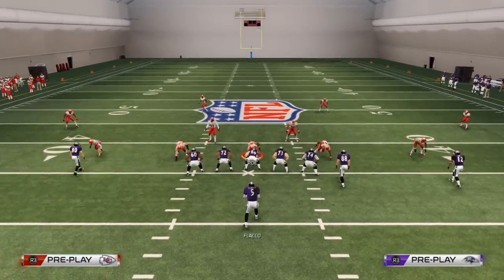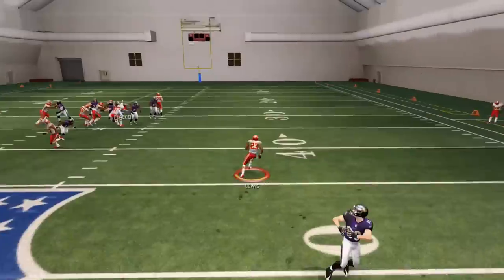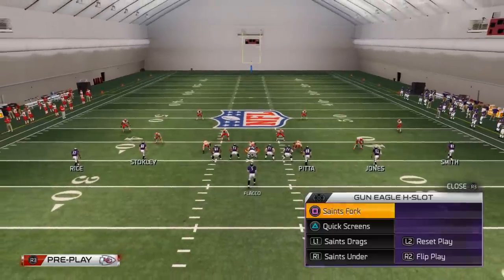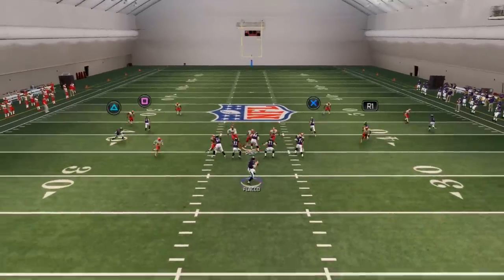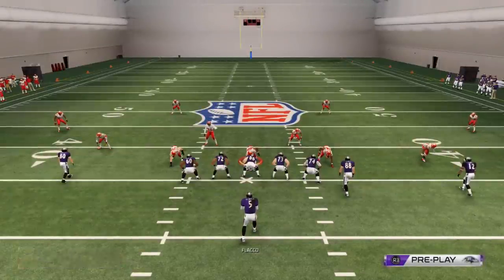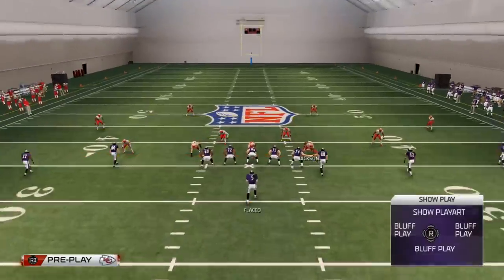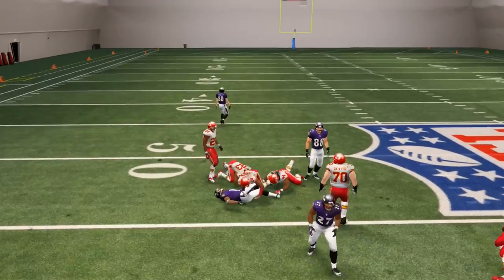Now let's cover the Man Blitz. In situations where we're facing man pressure, it's really the same kind of thing — you want to diagnose whether they're blitzing from the right or left, and throw the corresponding drag pattern. Here they're blitzing me from both sides, so I'll throw to Ray Rice because I like that route. You'll see the defense blitzes from both outsides, but I know the pressure is stronger to the right, so I try to hit the other drag to Jacoby Jones — and you'll see that both drags beat the Man Blitz.